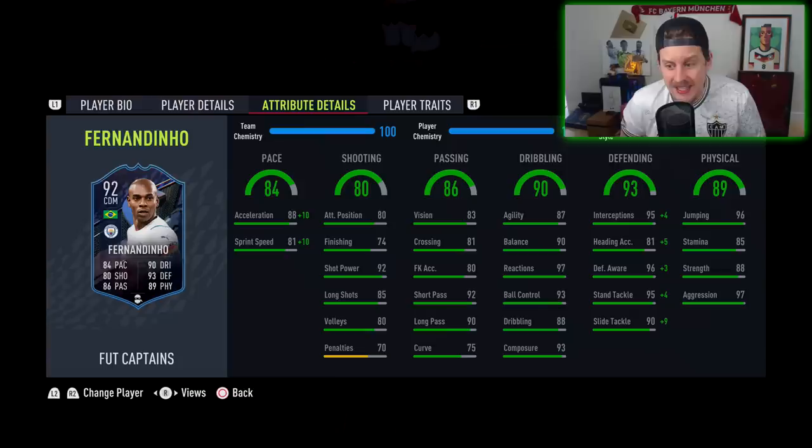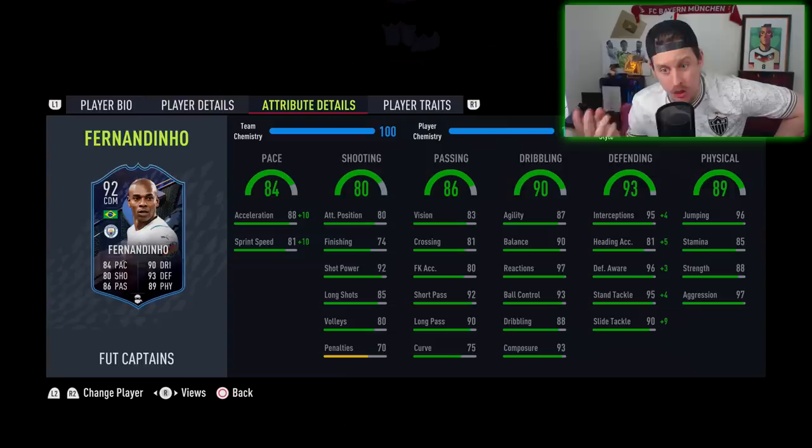Dribbling stats are already cracked. The defending stats — I feel like they're good enough already. I almost feel like maybe you don't even want to put a Shadow on him; maybe an Engine or something. He has 85 stamina, 88 strength, and 97 aggression. For those of us that are nitpicking, maybe the 85 stamina is a little bit meh. But yeah, he looks like a pretty damn good card. He has the 'Team Player' and 'Leadership' traits — have no idea what those do, but we're going to test him out.